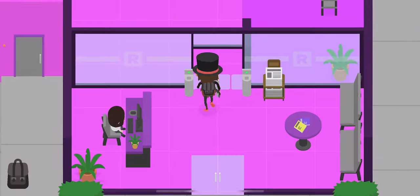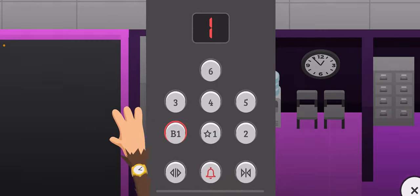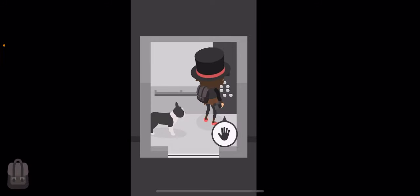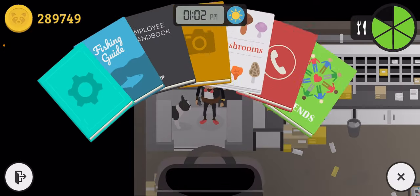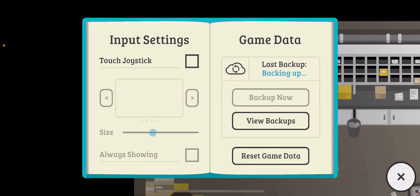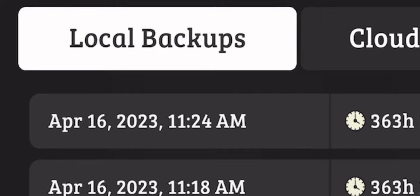So once you get to Our Court, go to the elevator and then just go to basement level 1. After you get to basement level 1, don't exit the elevator — go to your settings and back up your game. Then you're going to go to view backups, local backups, and load the top backup.